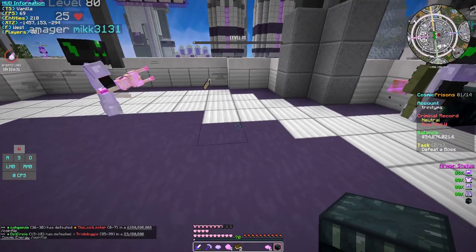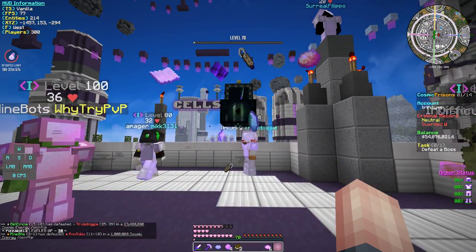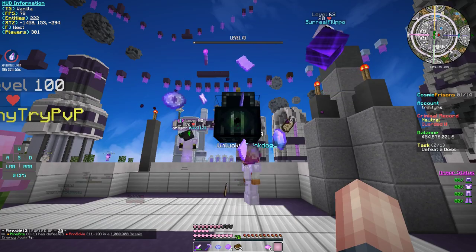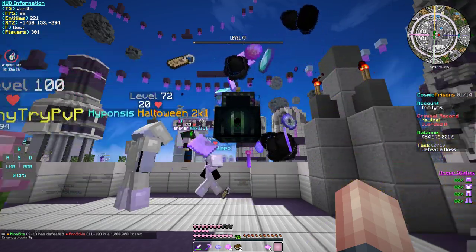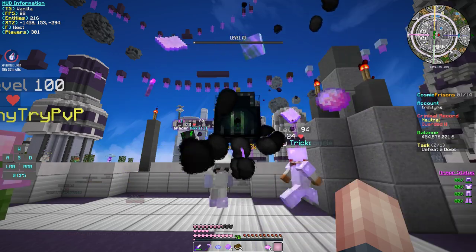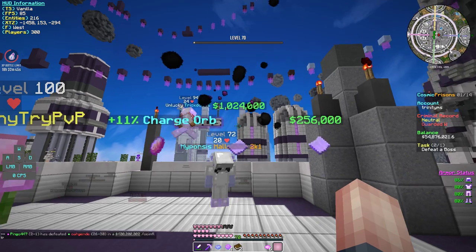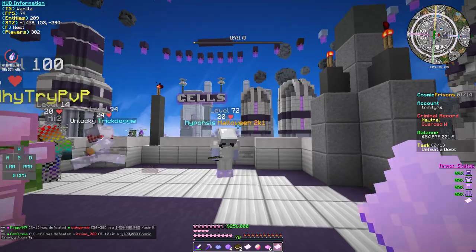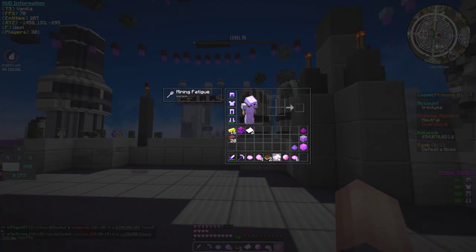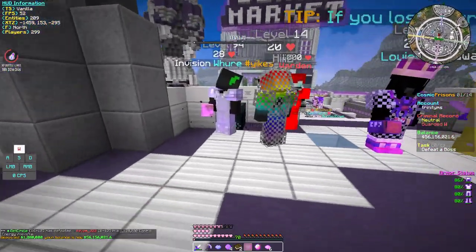Now the last one — we got a godly contraband. Let's see what we get from this. I see an XP boost there. And we have an 11% charge orb and around $1,200,000. That's actually really good, I'll take it.